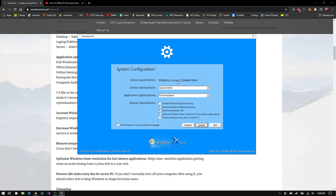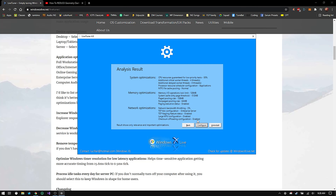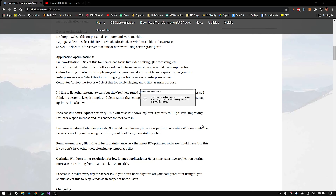After you have everything set, click Analyze and then click Configure — this will install the settings, just give it a minute. Once it's done it'll prompt you to restart your computer. Go ahead and restart your system and that should be all. Thank you guys, hope you have a good day and I'll see you later.